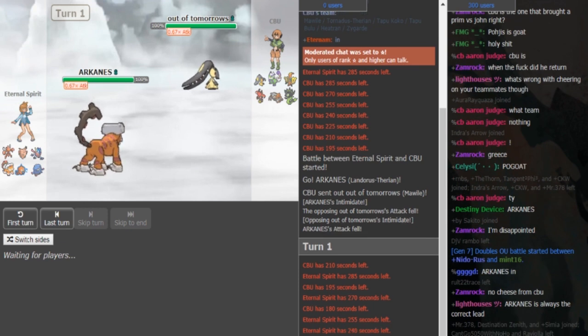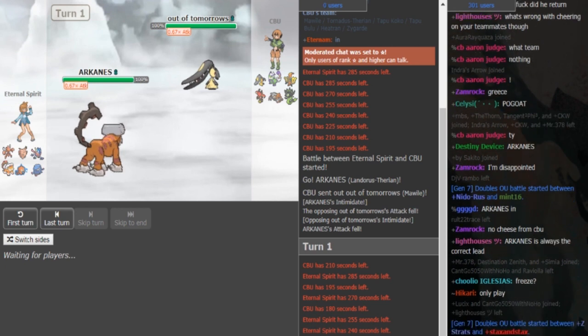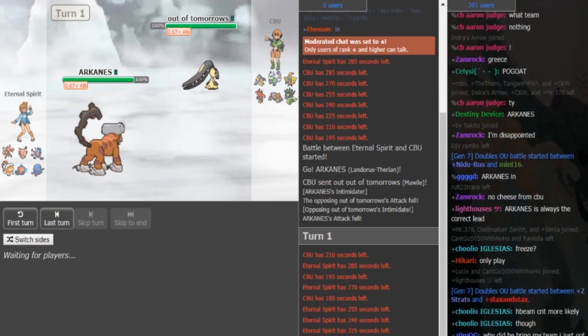Most likely Specs Greninja and I assume Scarf Lando, but we don't know that yet. On CBU's end, I think you can only go into Tornadus because you don't know anything about this Landorus yet. You still have to consider the Landorus could potentially be Z-move as well, even though I think the Rotom is probably the Z-move user.